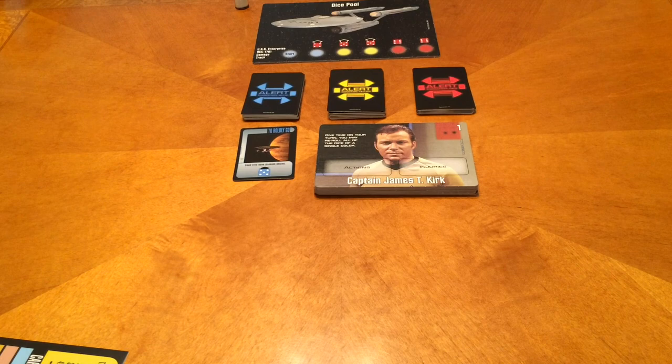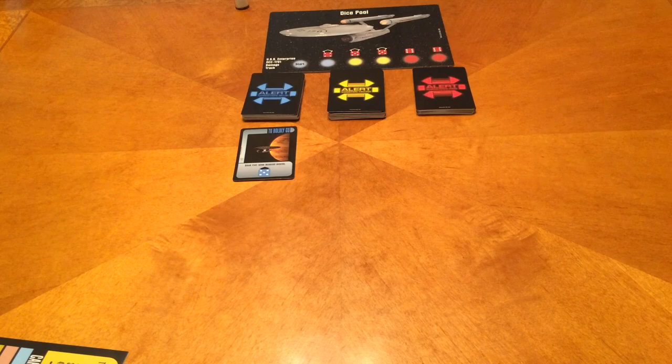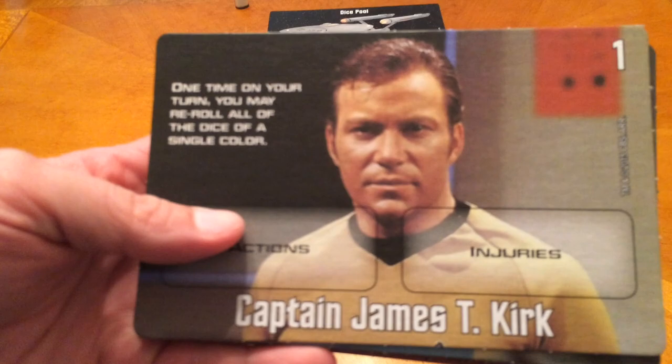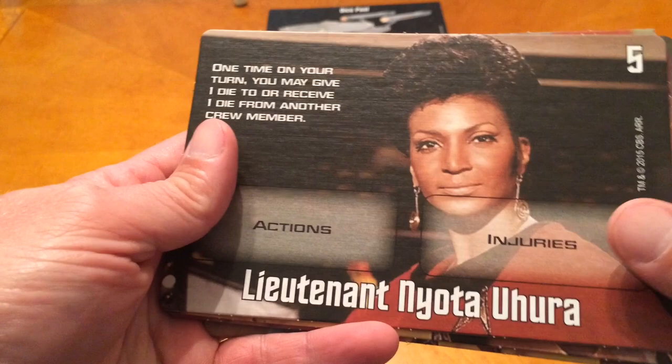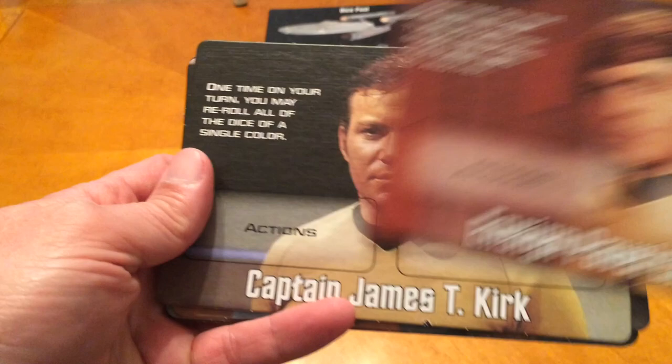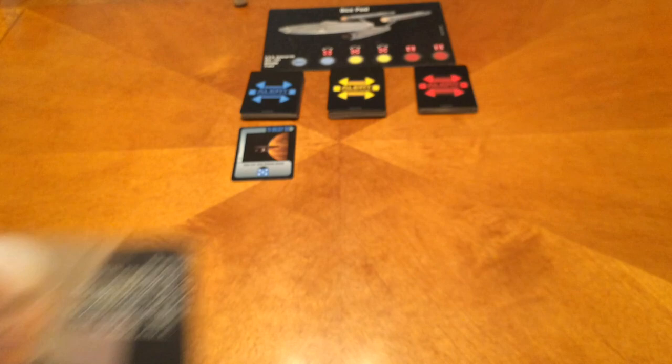Let's tell you how to play. The first thing is we will show you the character cards that we get. We have our choice between the original series and Next Generation. We have Captain James T. Kirk, Mr. Spock, Dr. McCoy, Scotty, Uhura, Sulu, and Chekov. The game plays three to seven players, that's why it goes from one to seven.